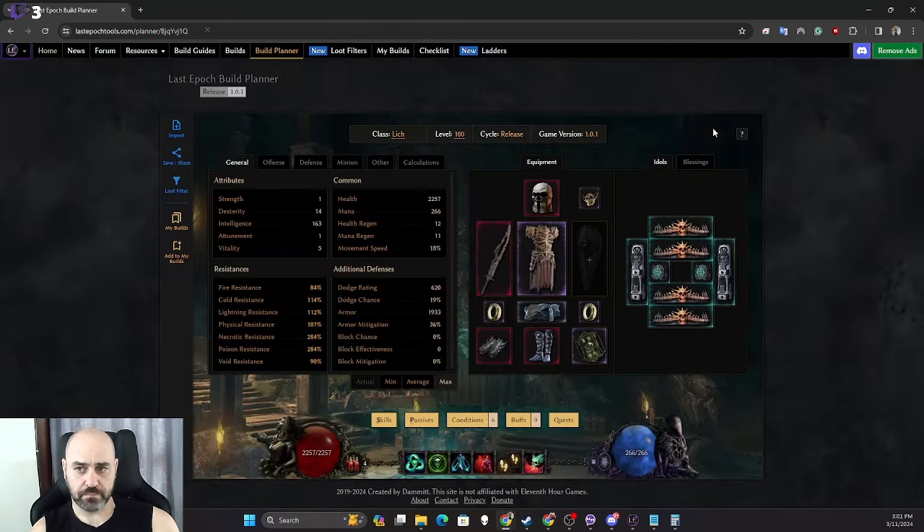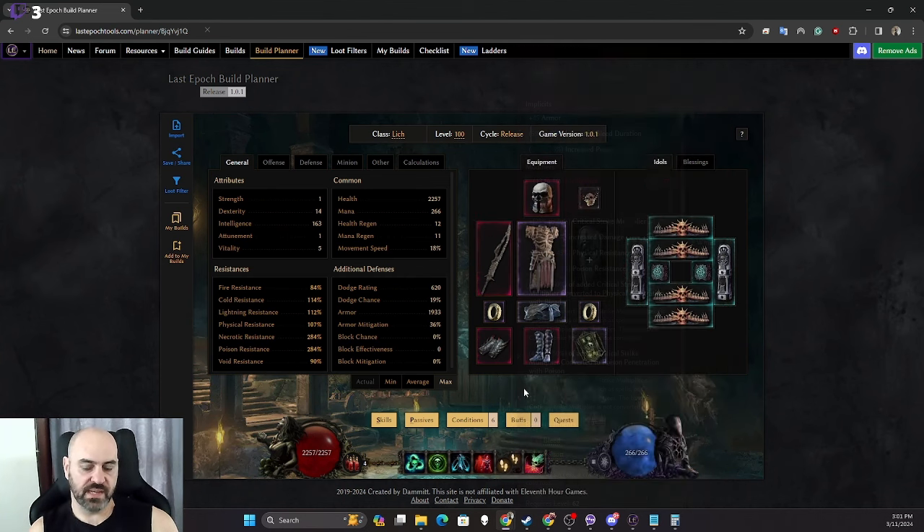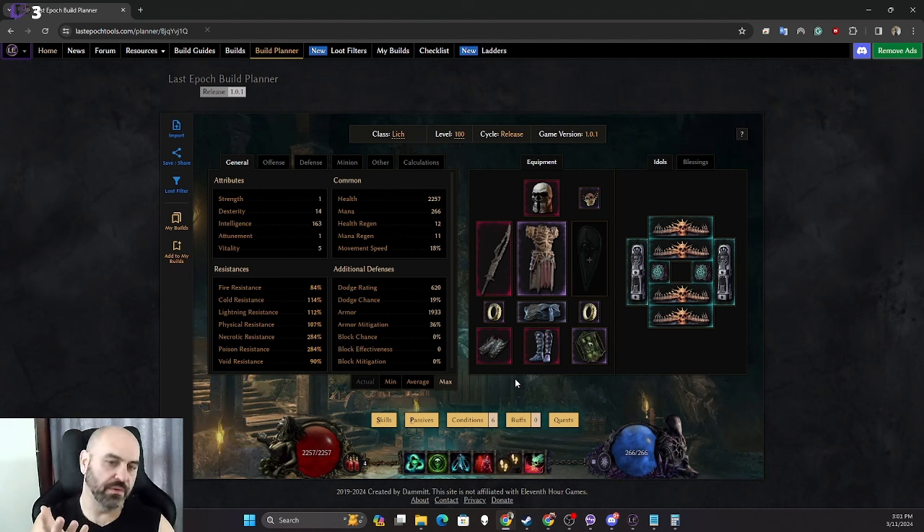The build should be capable of pushing any level of corruption you need. Scaling is entirely dependent on gear and getting LP implicits slammed in. Survivability is top notch with no problems in arenas. The only place it struggles is bosses — not because it can't kill them, but because of learning to manage health potions and mana, making sure Ghost Flame is up during boss mechanics, and getting a general feel for the build. In monoliths, echoes, arenas, and dungeons, it just melts everything.